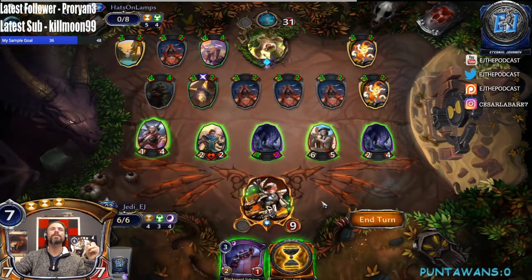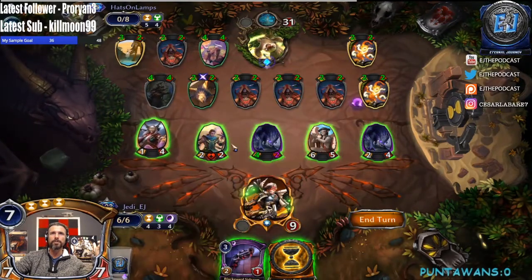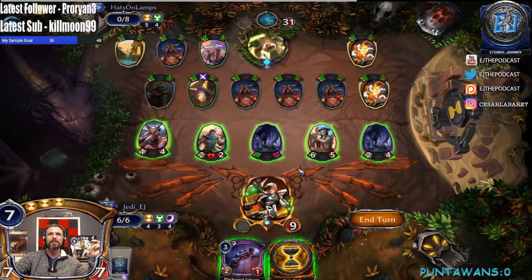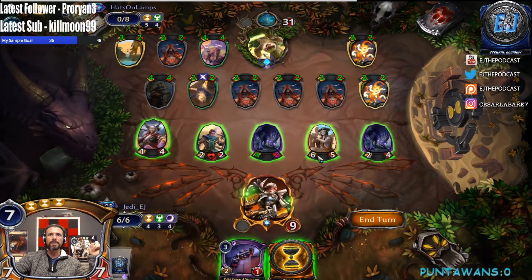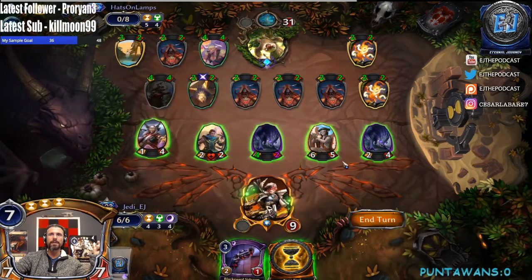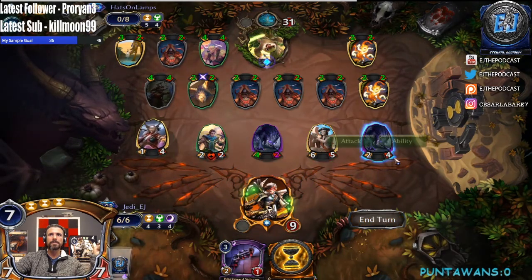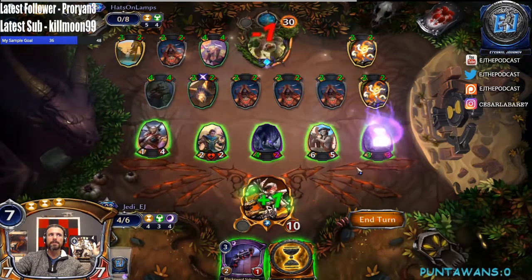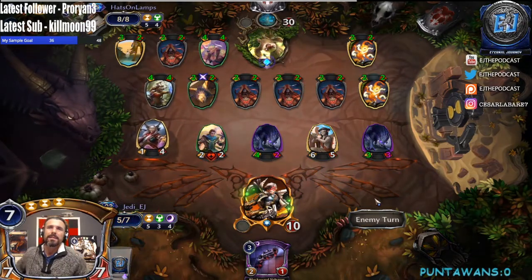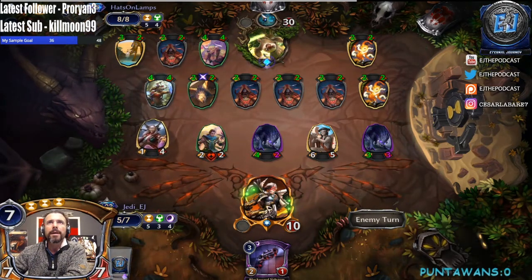Oh now we can't even swing — my game plan just got ruined. I wanted to equip, pump, trade with a bunch of things, but now even if we equip here they could just block, or just take it because they gained so much life — they gained 10 life! Which means even if we swing for 8 they go down to 23, then they come back and kill us. I think we're just dead. Oh that stinks, that really stinks. Having that rare that turn really helped them.